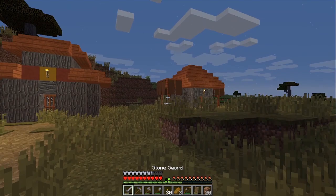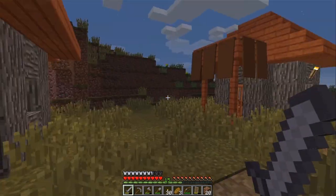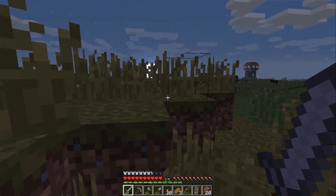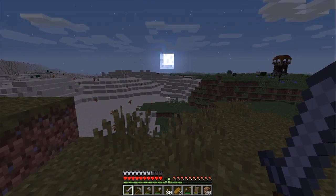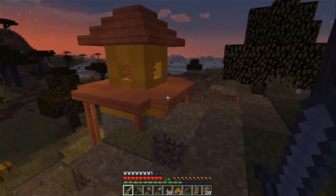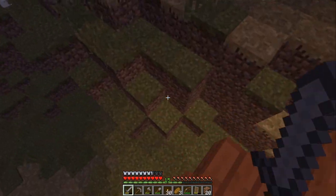Let's get the sword out, cause we don't really know what's gonna happen here. Is there anything up here? Oh no - that thing in the distance over there is a pillager outpost, and it's way too close to this village. After discovering this village, the villagers aren't safe.